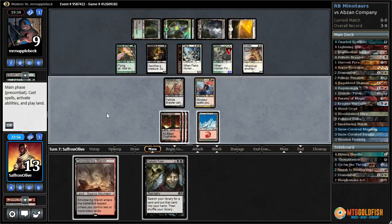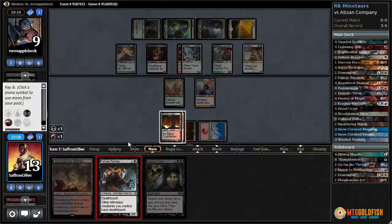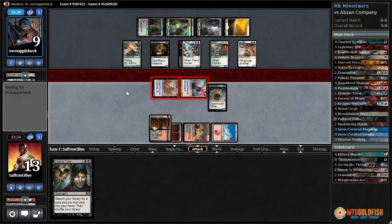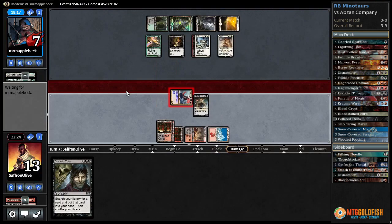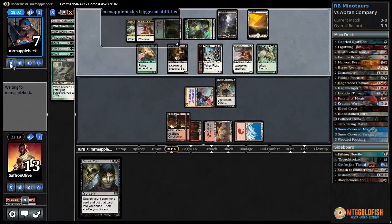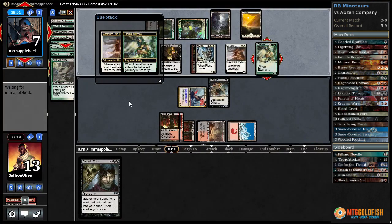Smoldering Marsh comes in tapped — no. Now we're most likely dead. Let's play Petrifier — Smoldering Marsh. Going attacking — see what happens. If we had an untapped land we could have Diabolic Tutored. They're going to let their Finks go. They must have another Finks in hand, or the fourth Chord. They have Eternal Witness to get back probably Chord to get a Finks. They get back a Chord — essentially that's the game. I guess we can try to bluff that we have a Lightning Bolt.